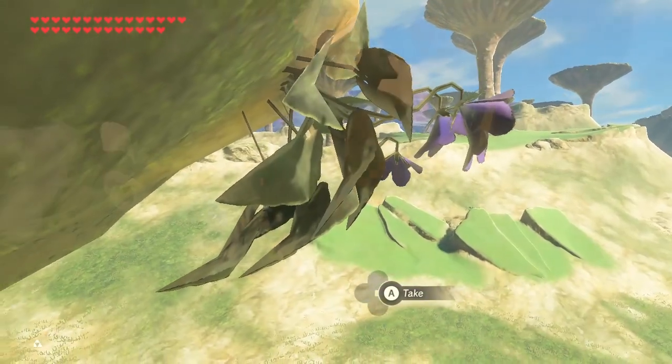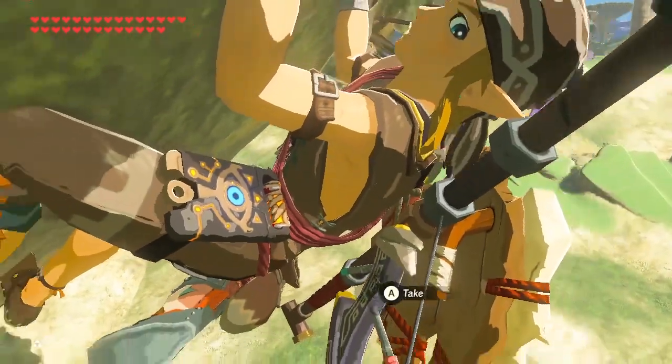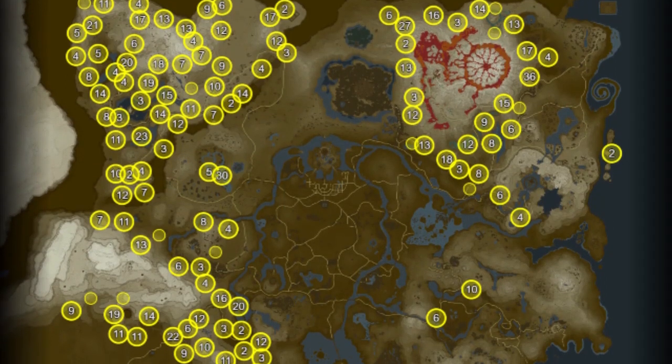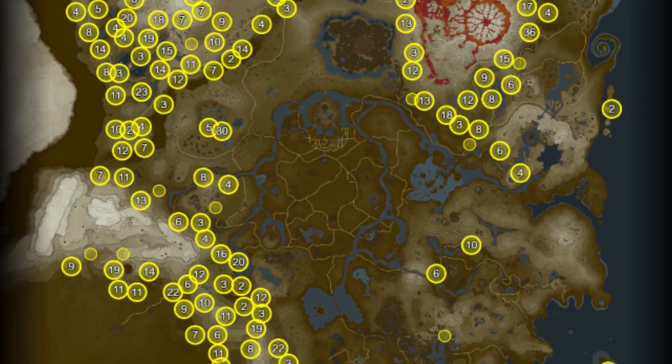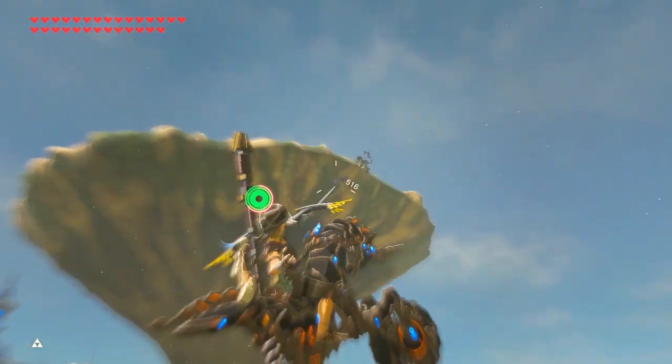Hey, hey! There are tons of swift violets all over Hyrule in Breath of the Wild, but we still have problems finding them. The problem is they're scattered all over and it's hard to find a good bunch of them. I'm Nico and today we'll learn what swift violets are used for and where to find them.